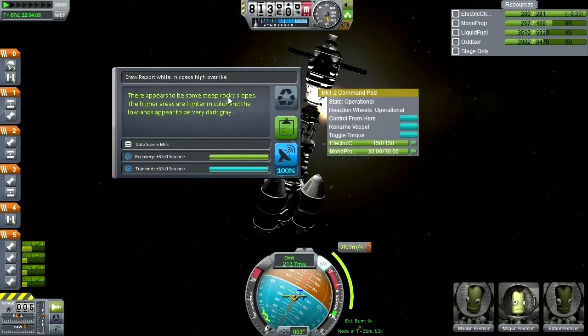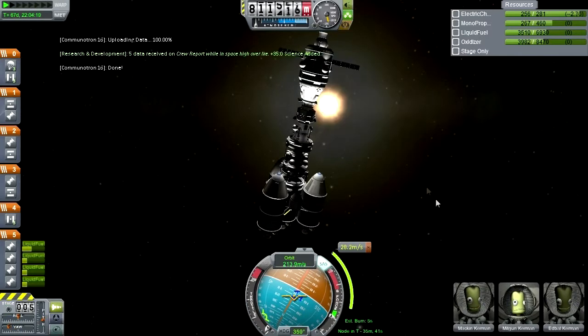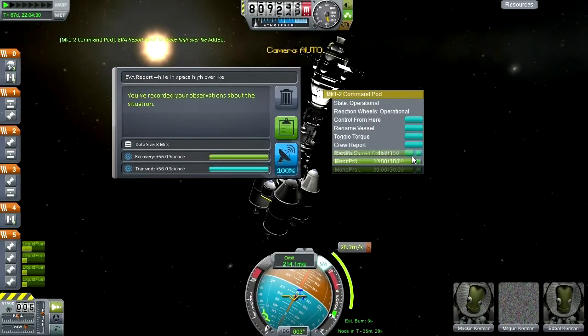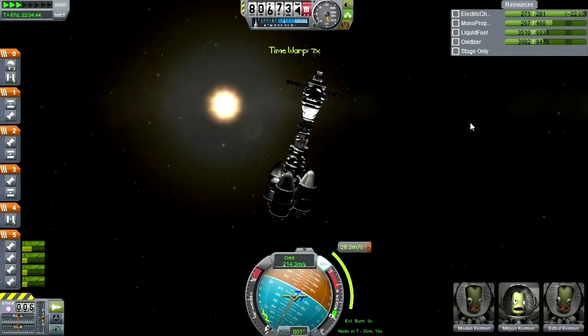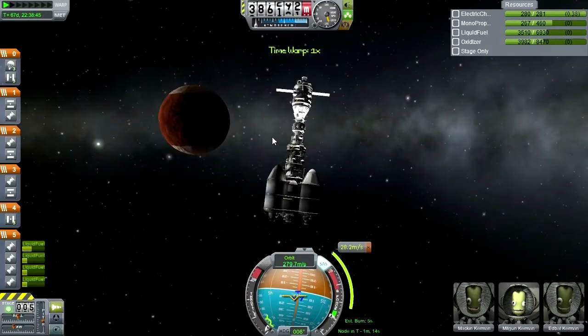Crew report: there appears to be some steep rocky slopes, the higher areas are lighter in color, and the lowlands appear to be very dark gray. Excellent observation. See, Mick Gunn, you're contributing - it's very helpful. Why don't you do an EVA as well? We'll transmit that. You give your Kerbals a little bit of a compliment and they're all happy. They are definitely easily pleased.